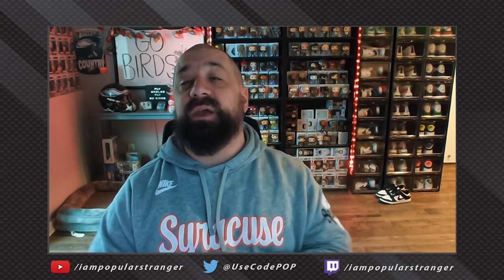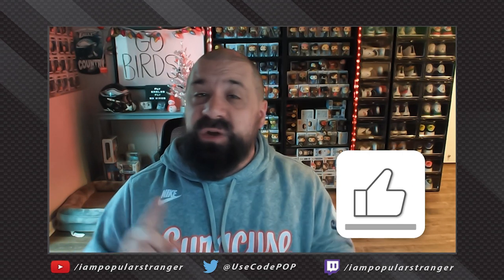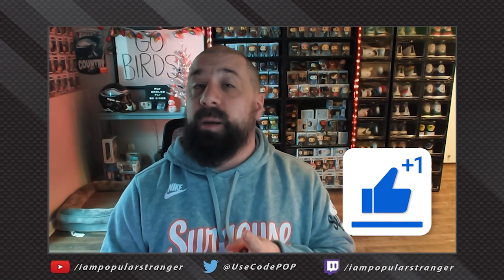What's going on everybody, this is Popular Stranger and we are back again today with another Madden 24 Ultimate Team video. We got episode number 40 of the No Money Spent squad series. Today we're going to be doing a bunch of different things — we got free packs to open, we're going to talk about our plans for earning all of the free content in Zero Chill to upgrade our team.